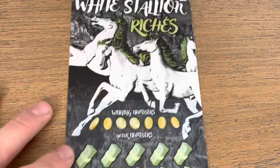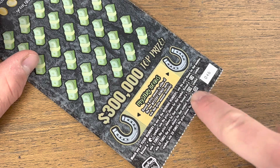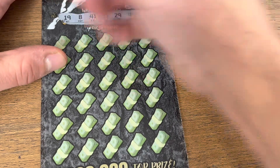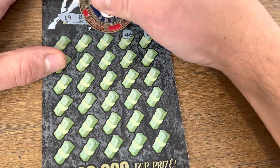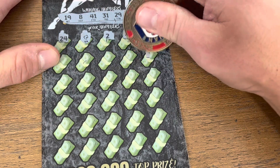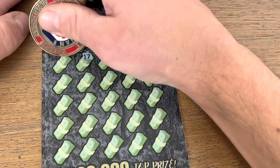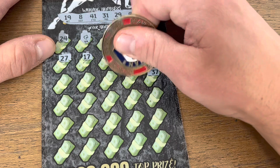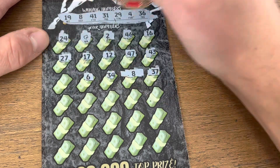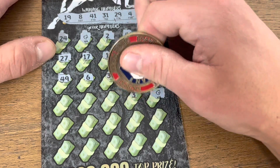Up next we have the brand new $30 White Stallion Riches, looking for the little horse for the instant win, and 5, 10, or 20x multipliers. Let's find some more and get even more profit. Here we go — look at that, baby symbol on the first row! It's been a minute since I've had some good wins. We got an 8, 34, 6, 49, and another horse — that is four symbol wins today!